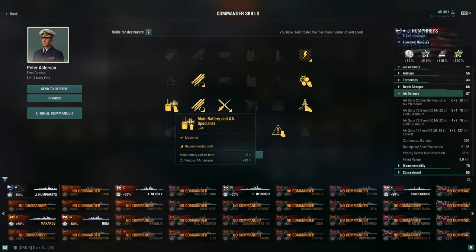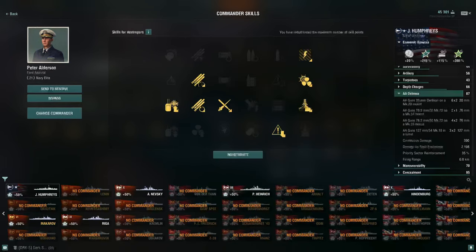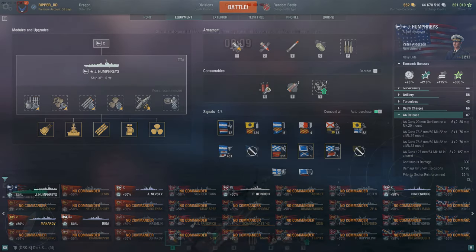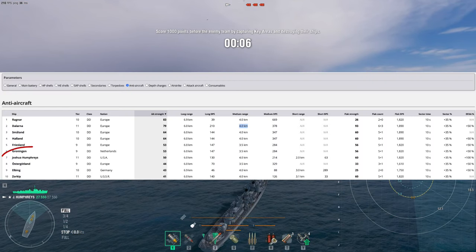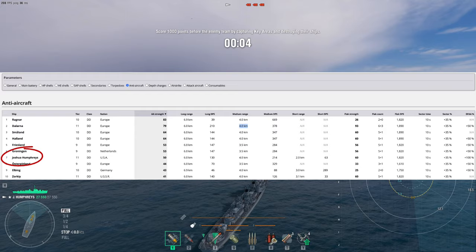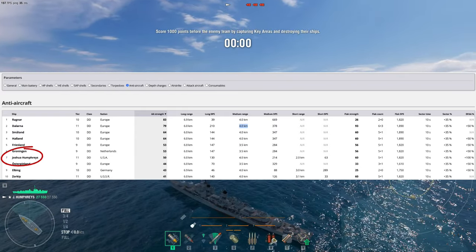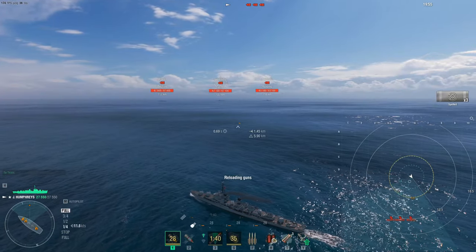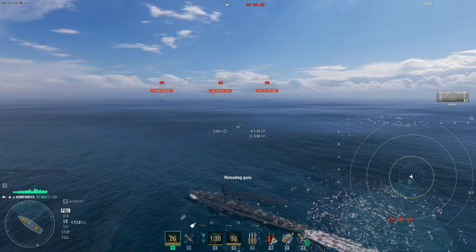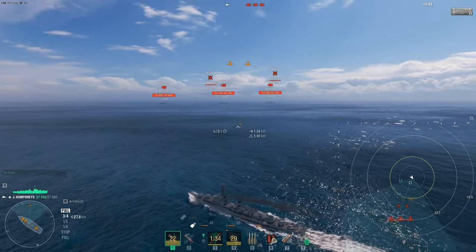Here's the build. Mod 6 of course — the aircraft adjustment only affects most of the builds that have defensive fires, giving that extra two salvos. The J. Humphreys is a little different. I did the recommended build, which is just AFT and no Fearless Brawler. I think we have enough salvos as it is. The DFAA on J. Humphreys ranks number seven. It has five plus one flak clouds, and with DFAA and the mod 6 adjustment, we get an additional one.